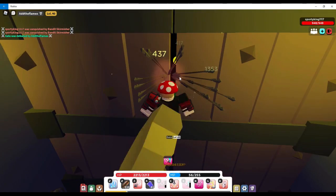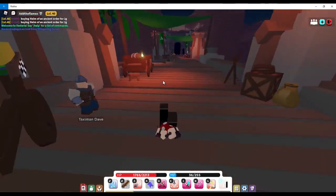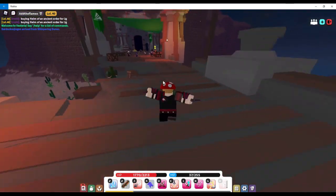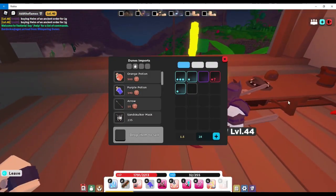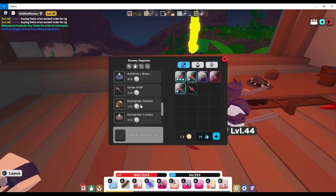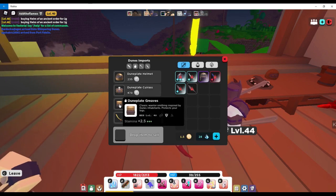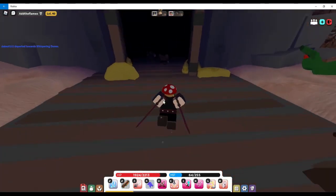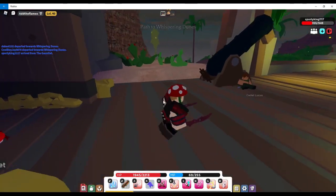Once you beat the Gauntlet, that will unlock the portal to the Whispering Dunes. So we just beat the Gauntlet, and now this should take us to this place here. This place is called the Gauntlet Hunter Occupied — it's like the Gauntlet, but all the bandits are gone. There's a shop over here, and here's the portal to the Whispering Dunes. To start the next quest, just go where I go.